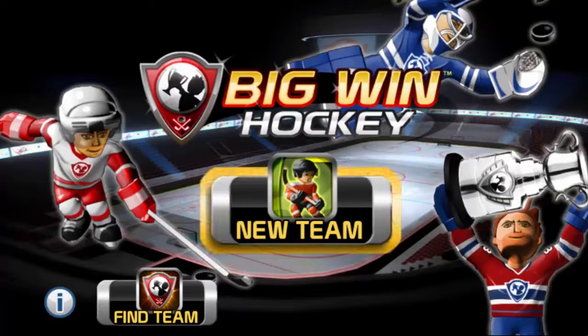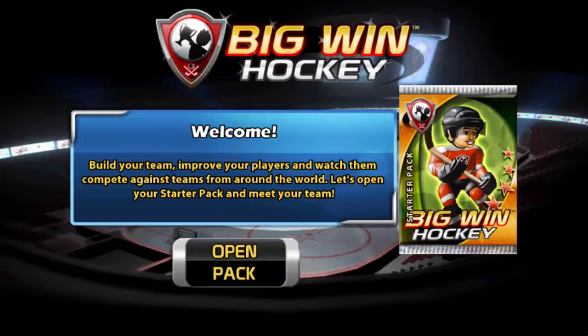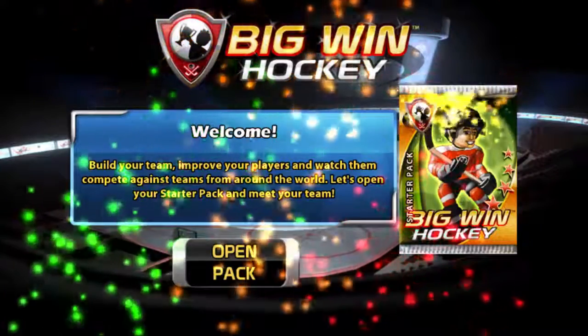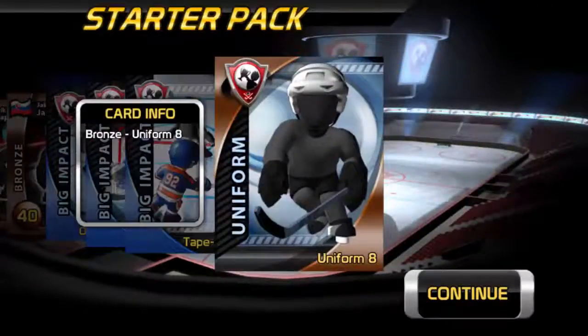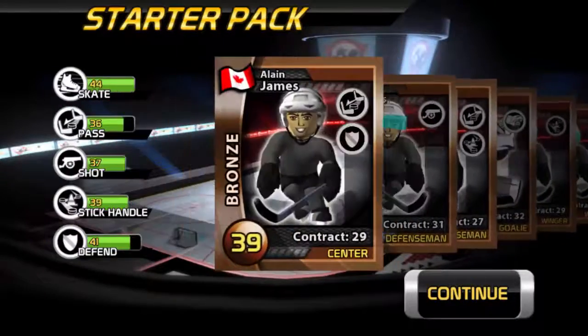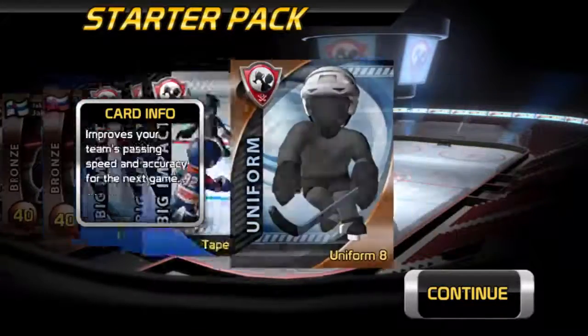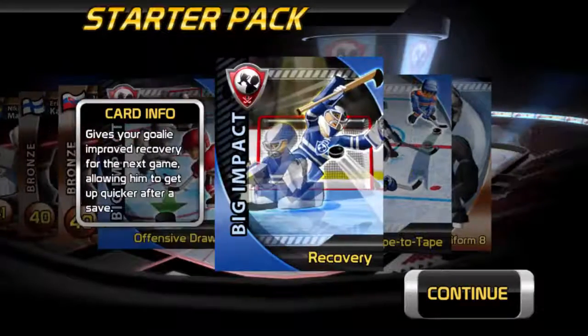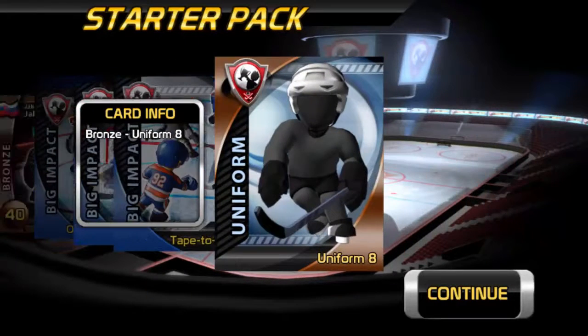Let's start a new team — I do not want to connect to Facebook. Here's our opening pack. In case you haven't already noticed, this game is almost like Hockey Ultimate Team except it's a simulation version of it. We basically start out with a team of ham-and-eggers: 39, 40, 40, 41, 40, and 40. These things are called Big Impact Cards and they're going to help our team perform on the ice during the simulation.